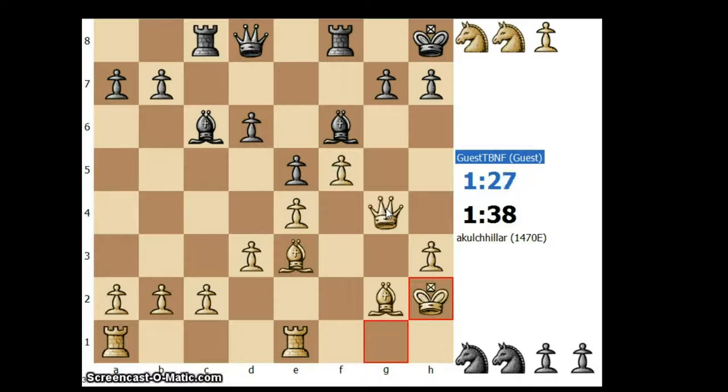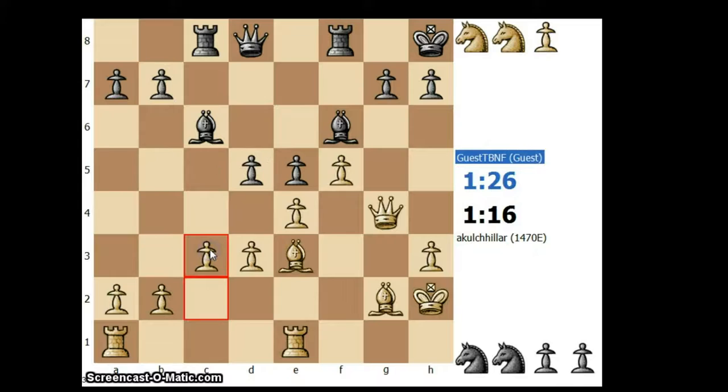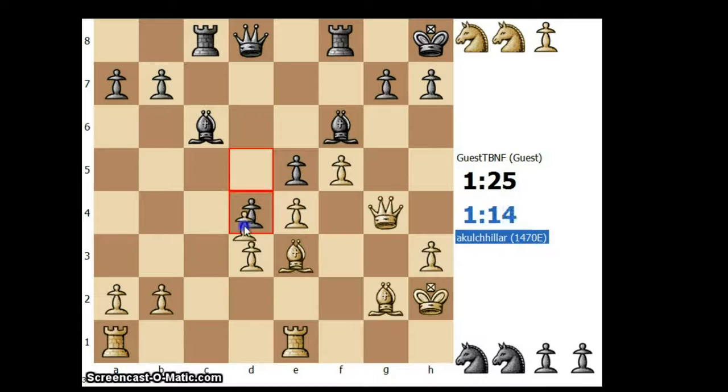d5. I don't want to take — if he takes I will capture with the bishop, and after bishop takes e4, queen takes e4, I am still controlling the game. But if he pushes d4 that will be problematic because my bishop will be in good shape. So let's play c3 to prevent d4. But d4 was still played. Let's go for the exchange — now my opponent has a lone pawn, so maybe I can go for that pawn.